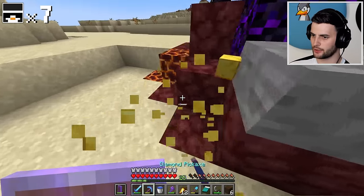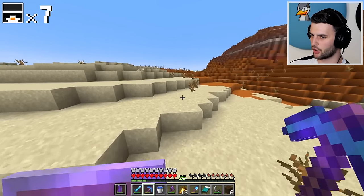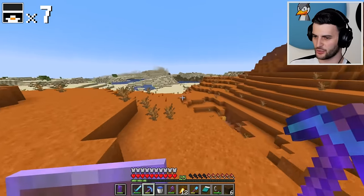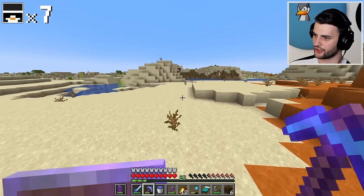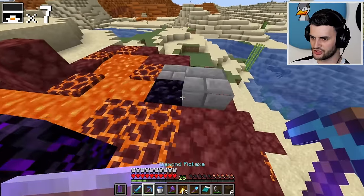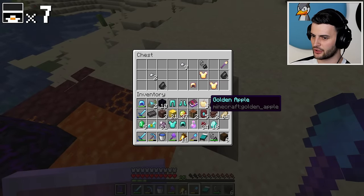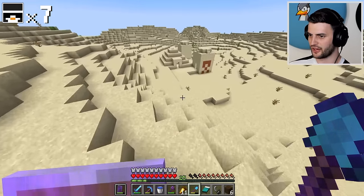There is also a gold block here which I might as well grab. This desert also becomes a mesa — I wonder if they made mesas slightly more common in the update, maybe 1.18 when they changed the terrain generation. They made jungles more common — maybe mesas were the same. I can see another ruined portal over there — another gold block. And there also doesn't seem to be a chest unless it's buried. Yes, it was — another golden apple, fantastic. These aren't actually craftable in Friend or Foe, so it is great whenever you see one to grab it. And would you look at that — we've found another desert pyramid!